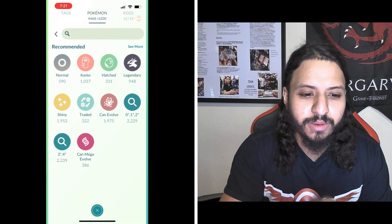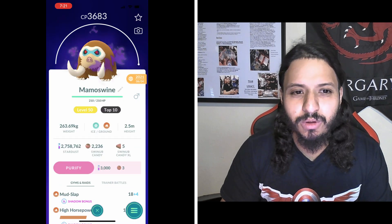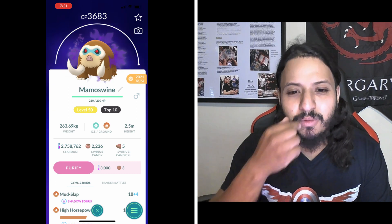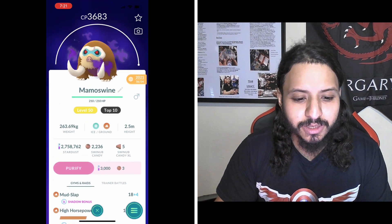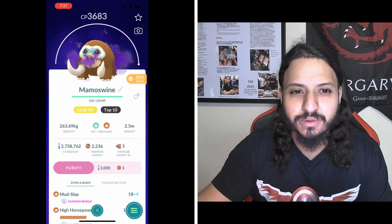Number three is shadow Mamoswine. DPS-wise it's a machine — I think people are going to try to solo it with shadow Mamoswine. That's why I gave it the edge; it just does way more damage until we get shadow Excadrill, who knows when that'll happen. Mud Slap and High Horsepower — the ice type same as regular Mamoswine gets neutral damage on Rock Slide and Power Gem, then single resists Gunk Shot and Sludge Bomb.